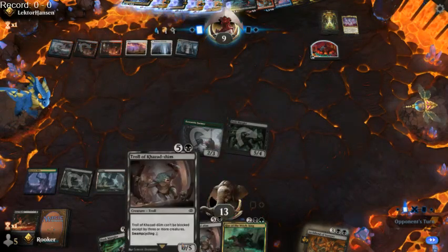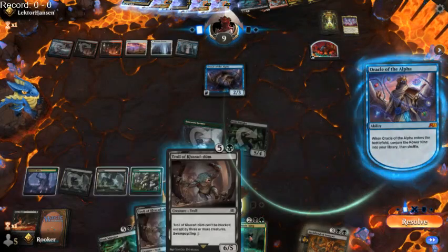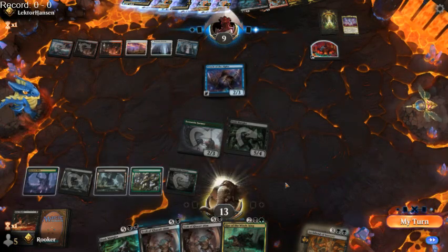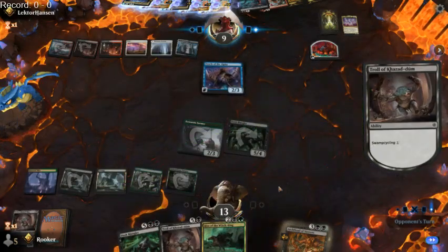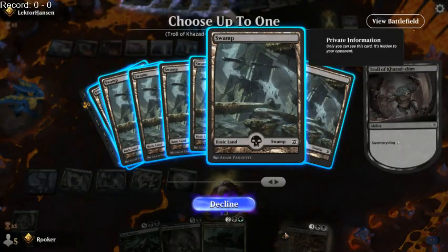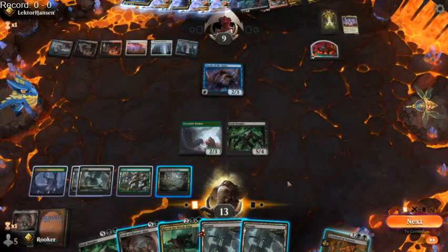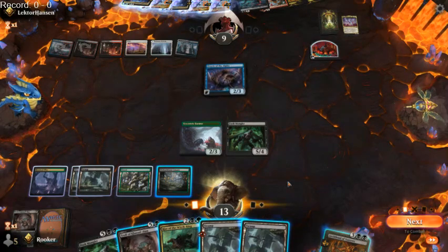We might have 7 mana if we cycle both Trolls. For being a turbo combo deck, our decisions and the way we're interacting with our opponent feels a lot less like we're playing Solitaire than the average turbo combo deck. We cycle the Troll, grab a basic Swamp. Now we've got 6 mana, which is enough to hardcast a Troll — or hardcast Dusk Mangler next turn. They have Go for the Throat though.